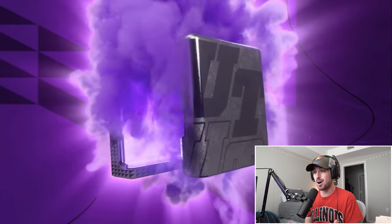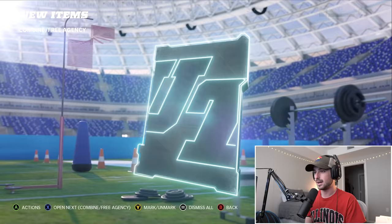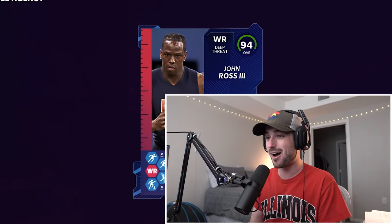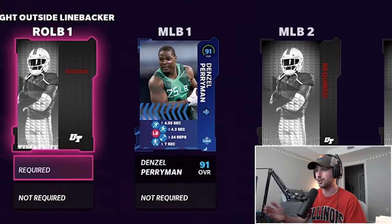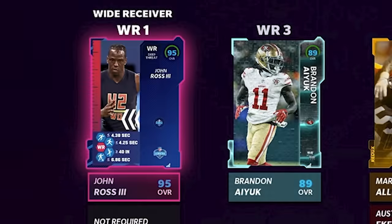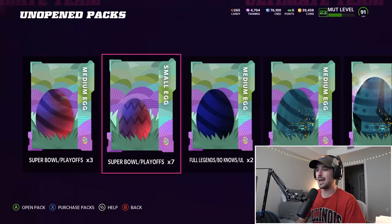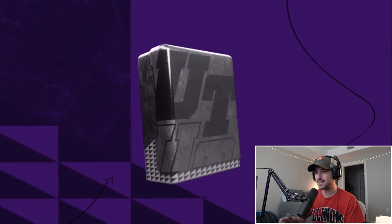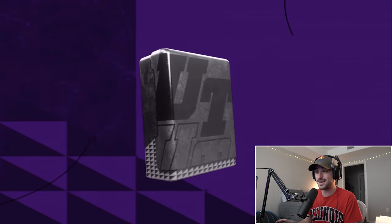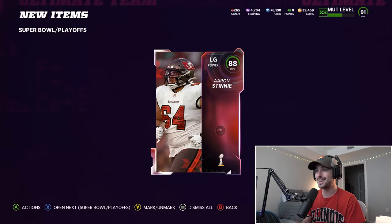We have eight combine or free agency small eggs. To build a good team we really need our small eggs to be high overall players. We get our first tight end, and a 94 John Ross. Our first middle linebacker: 90 overall Denzel Perryman. John Ross is taking over at wide receiver one. 29 packs left to open — we're going to super bowl and playoff cards which have the potential to be 95 overall players. We needed a right guard so we'll take Austin Corbett.